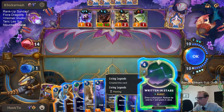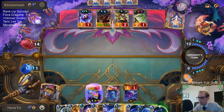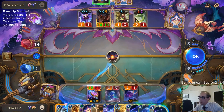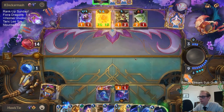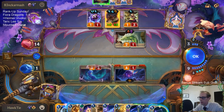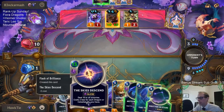It costs two less for each Dragon or Celestial I have. Still cast it — Conflict Is All In The Mind. That's going to make life more difficult because now Leeson has a barrier. I thought that was worth a try — see maybe they would block with Leeson. I guess they did block with Leeson; I still couldn't play Skies Descend though, wouldn't have had the mana.